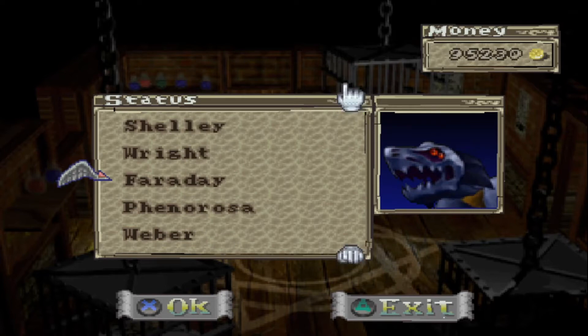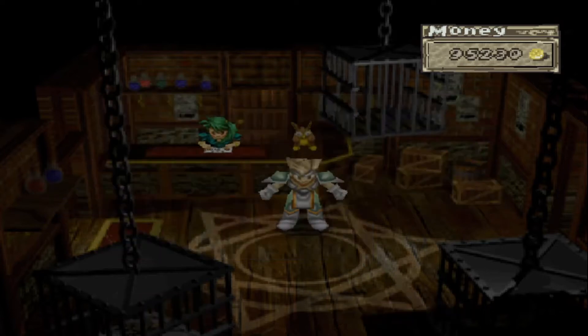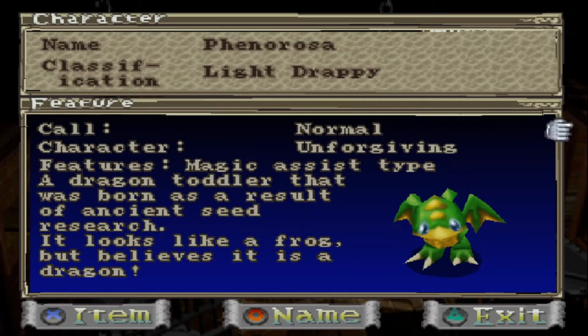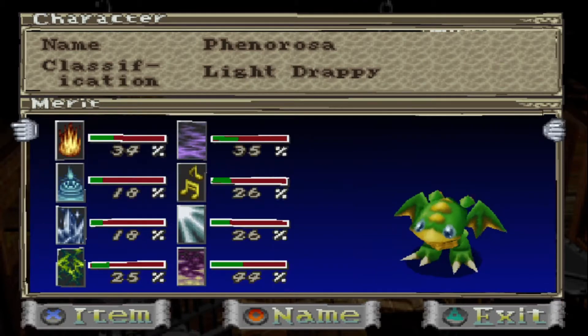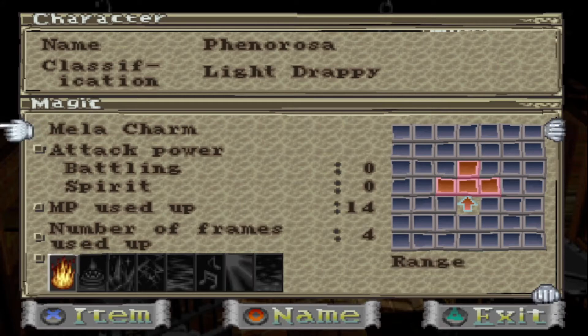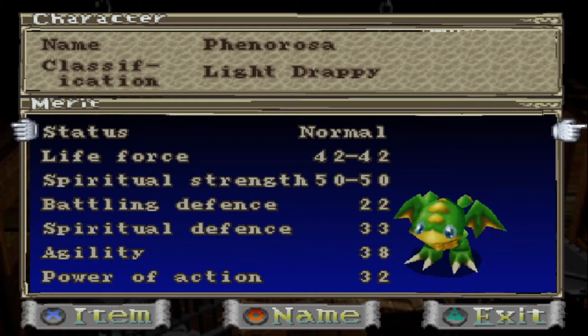We did add a couple of guys to the team. We got Fenorosa, the Light Drappy — Normal Call, Unforgiving character. He's a bit tanky, which I like, and he's got 32 power of action, which is sweet. He's got a bunch of buffing moves, so we're going to use him to buff our other tank monsters and just wreck stuff. He can take a few hits, so he's going to stay out there and keep chugging along.